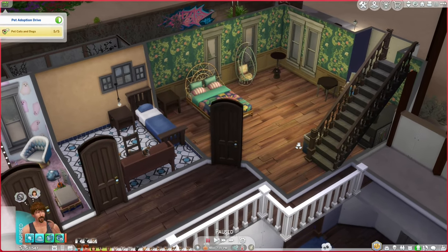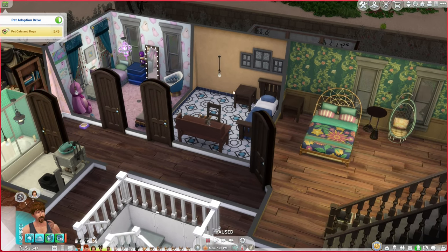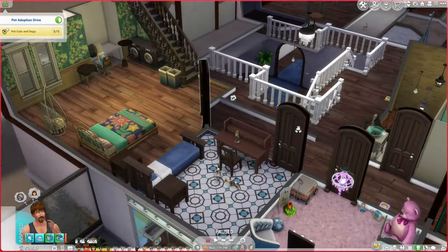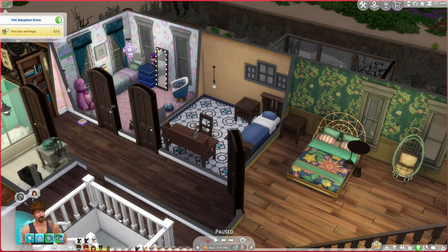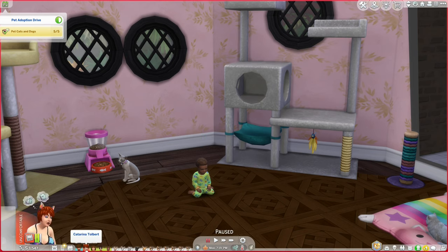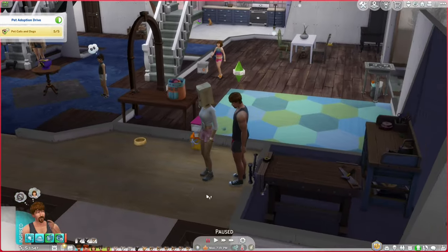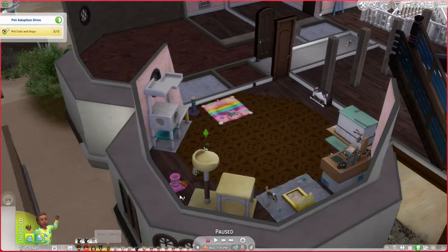I had to download a mod because I couldn't get a roommate with all the cats in my household. I set up a room with a bed, side table, desk, and chair for the roommate. However, this means Amos won't have his own room when he grows up. He's currently an infant, so for now he'll sleep in the same room as Katarina and Brody.